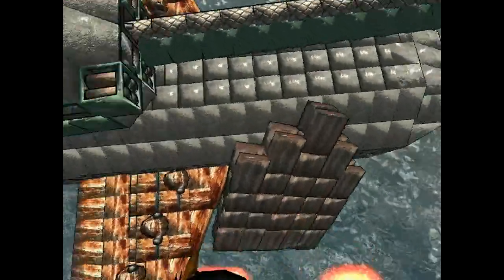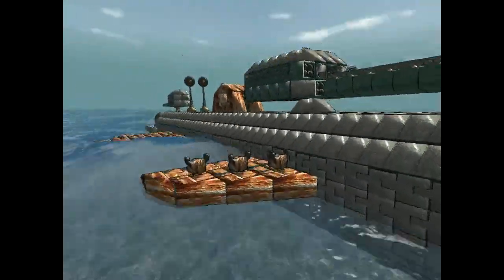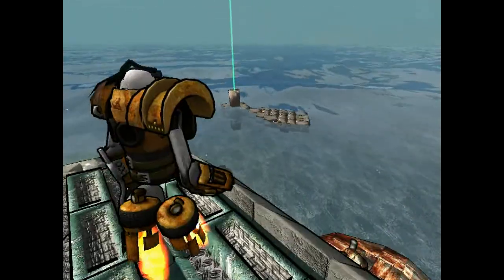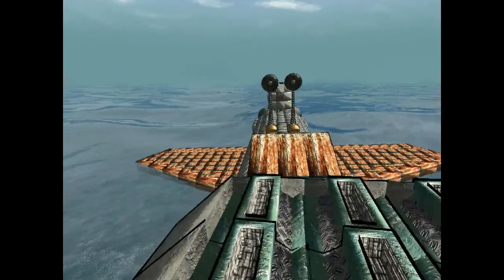I'm going to go back into my player's body and push this off. Get out of here. Since I'm here, I might as well show you the cannon, if I can. Nope, I can't get that angle — I'll have to use the other one. I don't know why my HUD isn't working.